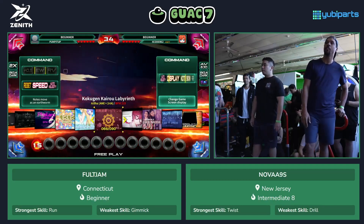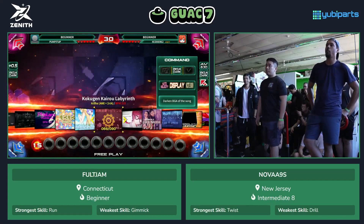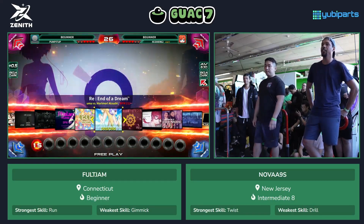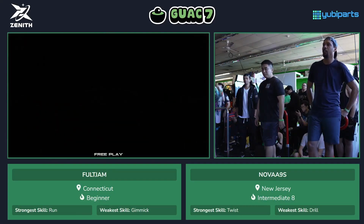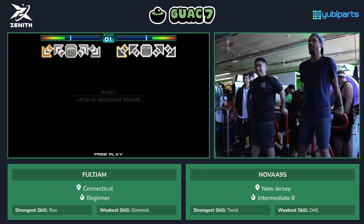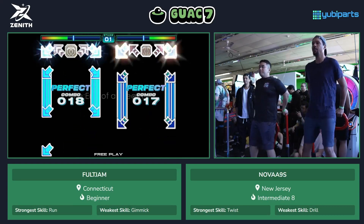Players are hopping on for their warm-up right now. Just like the two players prior, they'll get one chart of warm-up and then hop right into their entire set. Foldjam is actually opting to go with a multiplier for speed instead of regular AV — going old school. That gives you some perspective as to how recently he's been playing this game. He mentioned he hasn't been playing in years, so he might have skipped a couple of versions completely.